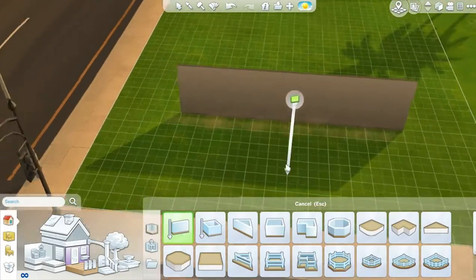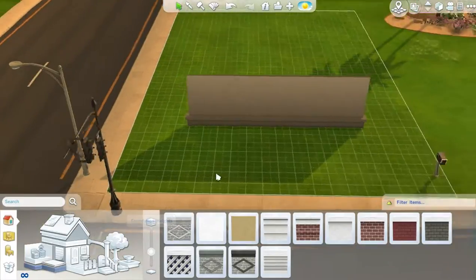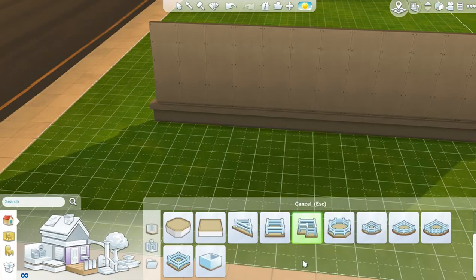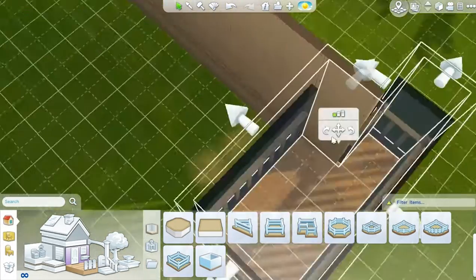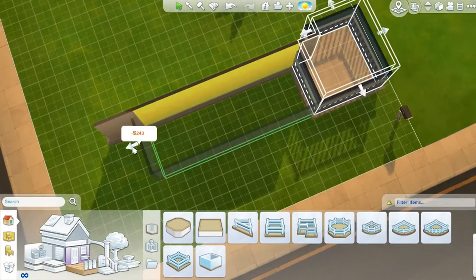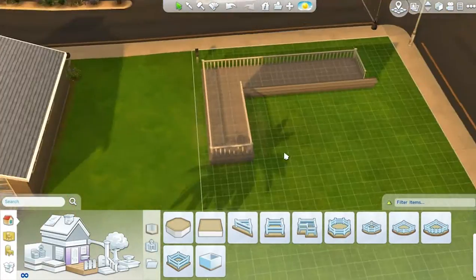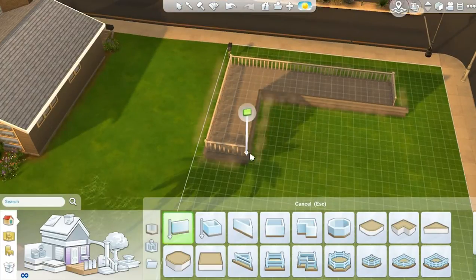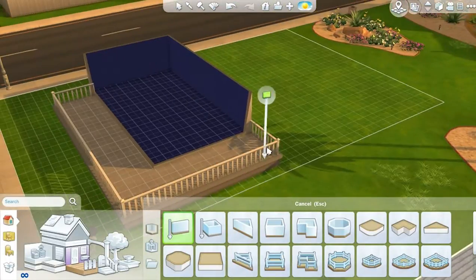Hey guys, it's me GBSwimmer and welcome to a brand new speed build. This is a farmhouse and probably one of my favorite speed builds because I just like the way the roofing is laid out. It's a farmhouse inspired by the Walking Dead - Herschel's farmhouse - because I have been addicted to the Walking Dead.